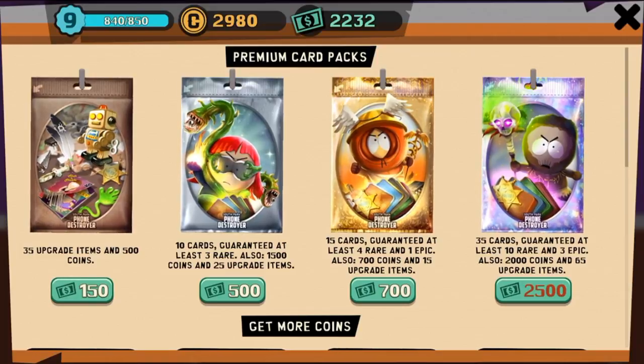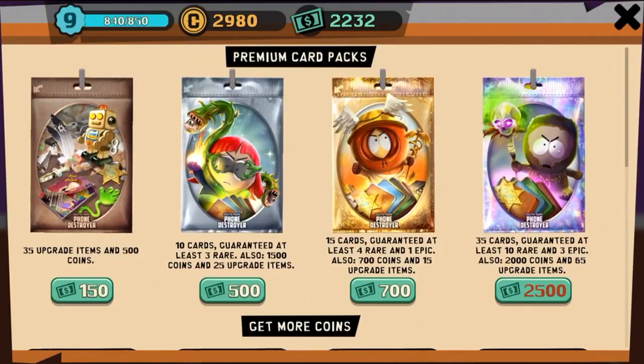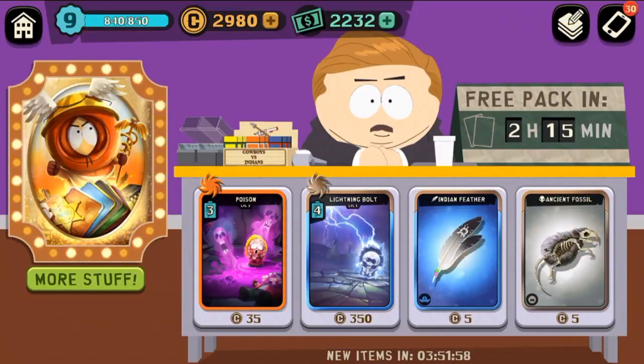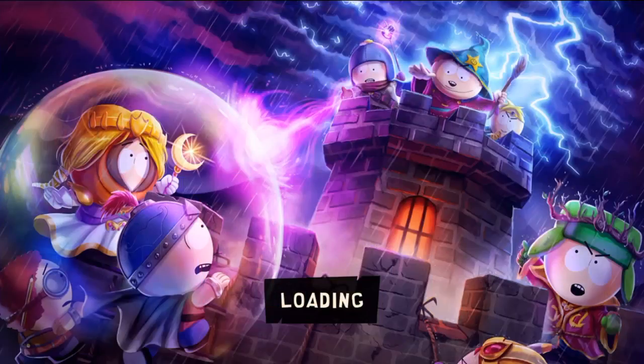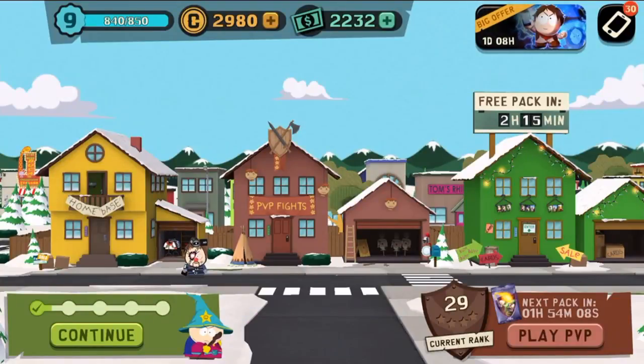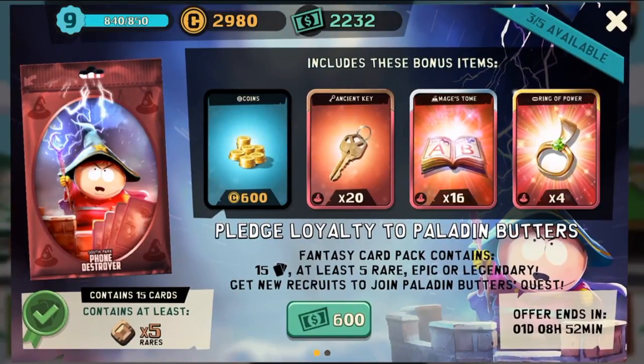Do we stop here and wait for another offer, or open more fantasy? What would really help is getting a shield maiden Wendy or Cartman's grandmaster wizard. The fantasy pack says 15 cards, at least five rare, epic, or legendary. We have three left — that's 1800 coins. We could buy out this fantasy deck and with my math we'd have about 500 left over.